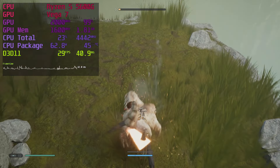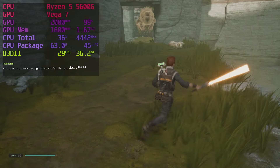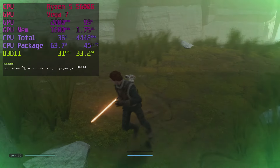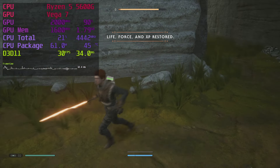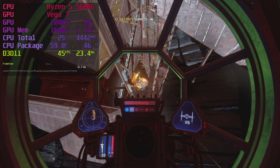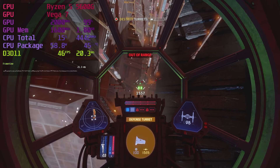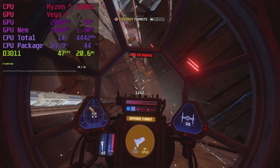Star Wars Jedi: Fallen Order is best played with a 30fps dynamic resolution target on the medium settings with high textures — and yes, the enlightened developers chose to call their lowest setting 'medium.' Star Wars Squadrons runs better than expected at native 1080p using low settings, but I have no clue how I'm supposed to play it — the Xbox controller and mouse were both basically impossible to aim with. So if you can figure that part out, it's playable.